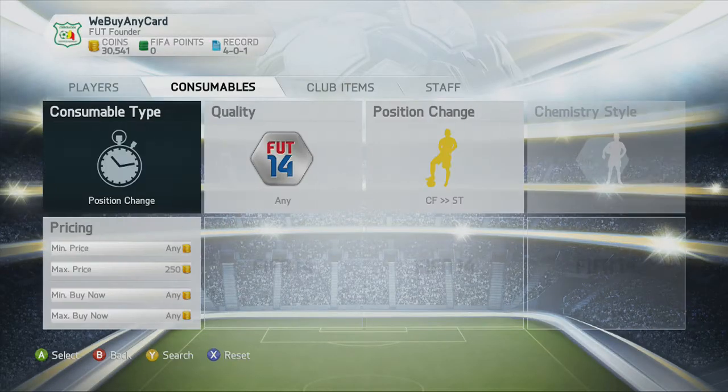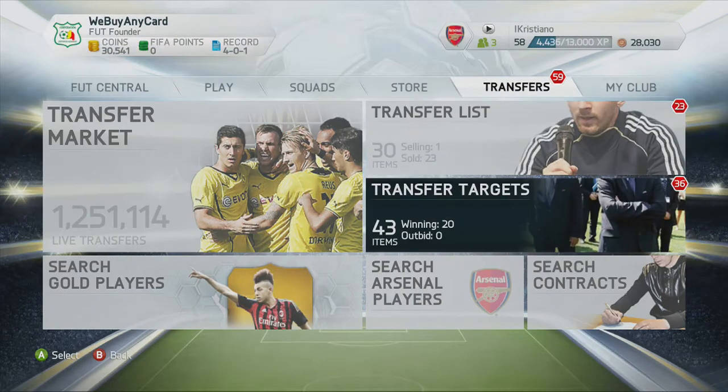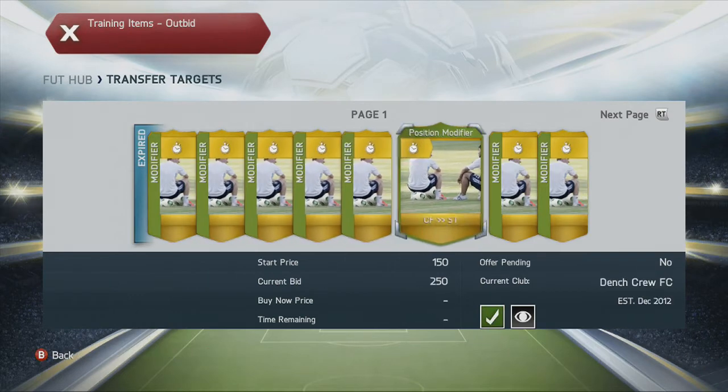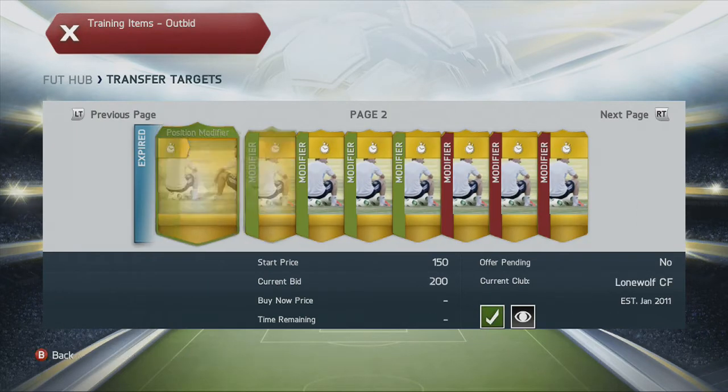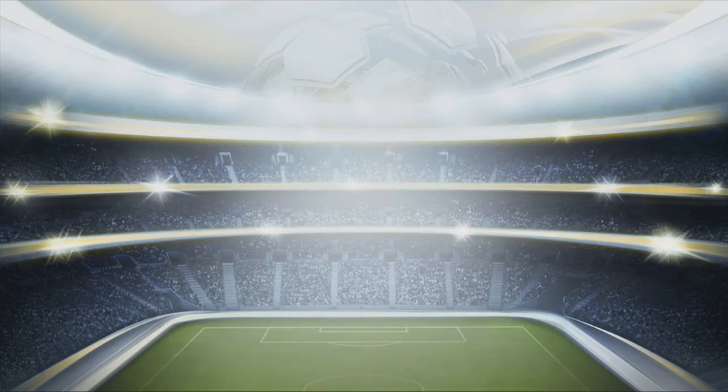Then once you've done that, back out into your transfer targets and if you've won enough like I have here — for 150 to 250 coins — centre forward to striker cards and centre forward to centre attacking mid cards.